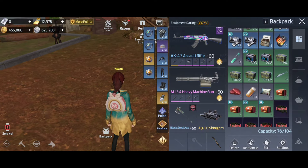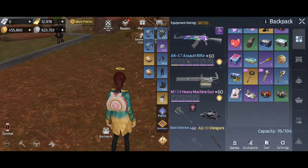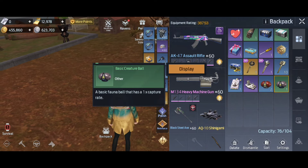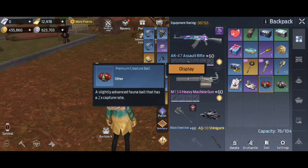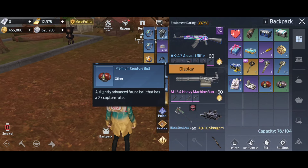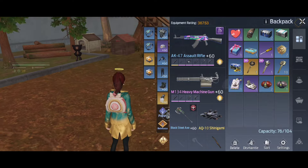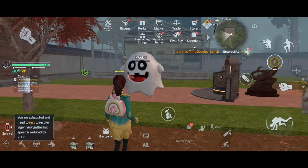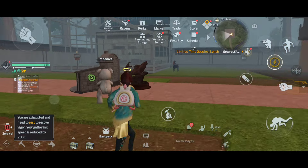Creature ball is what's used to catch creatures. This is the premium creature ball and this is the basic creature ball. The premium creature ball is used to catch some high-level creatures, and this basic ball is used to catch basic creatures. This creature here is Smoky.